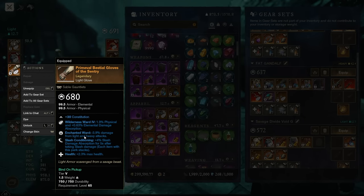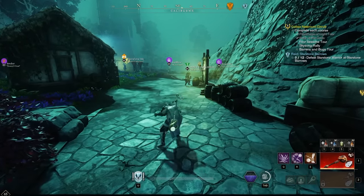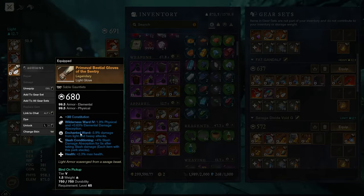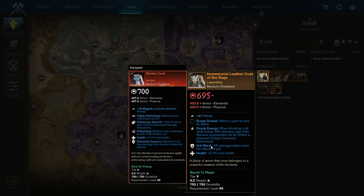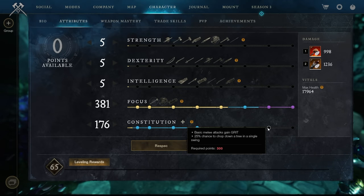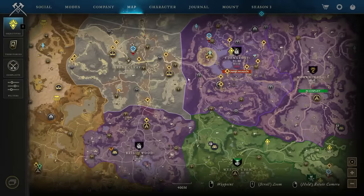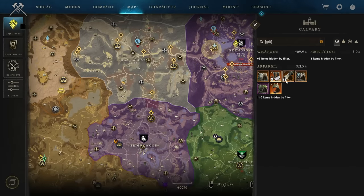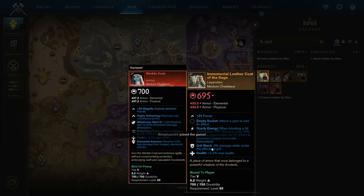People ask me with Enchanted Ward, is this just a PvP thing? No — AI also do light and heavy attacks. So if you're fighting against random mobs, they will hit you with light and heavy attacks along with abilities. Another important perk that can slot in in place of Enchanted Ward or Elemental Aversion is Grit Ward. This is mainly for tanks or players playing with 300 constitution, because your basic melee attacks gain grit. If you're running a melee weapon and you have 300 constitution, I highly recommend Grit Ward, which makes you take less damage while you have grit — that's when you're glowing white and you're uninterruptible.